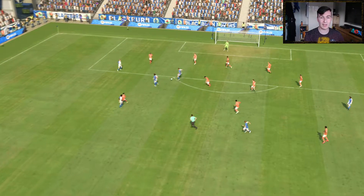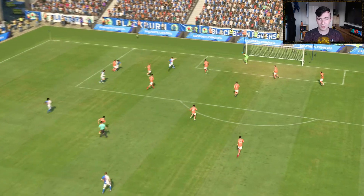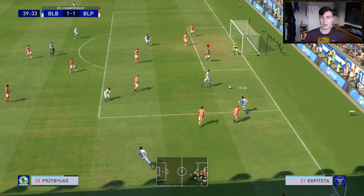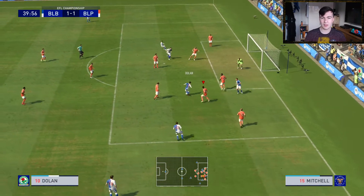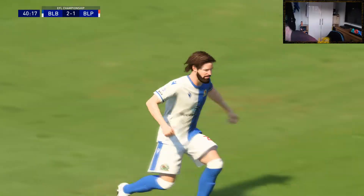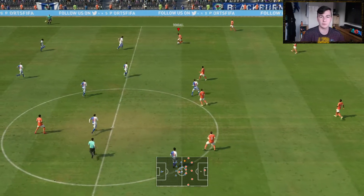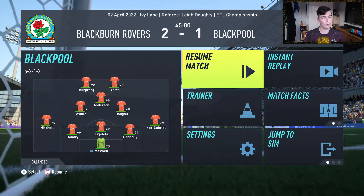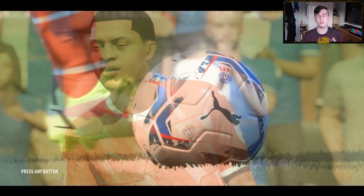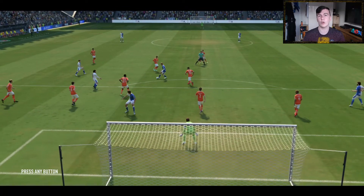What is Maxwell doing letting that in at his near post like that? Ekpateta with a tackle, but guess what — it goes straight back to them. Am I just not supposed to have the ball anymore? I will accept losing when it's my own fault, but this is not my own fault. I've conceded two goals because the game thinks a tackle means you just don't get the ball back.